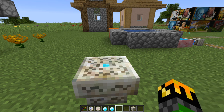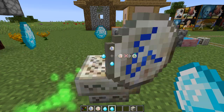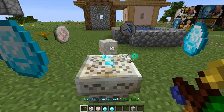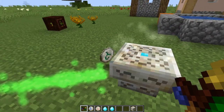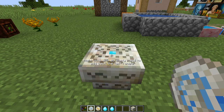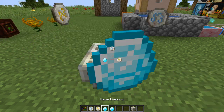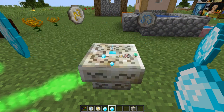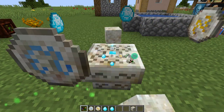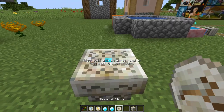The rune of greed is made with one rune of water, one rune of spring, and two mana diamonds. Living rock and shift right click with your wand of the forest, and this will give you your rune of greed. The rune of sloth is made with one rune of air, one rune of autumn, and two mana diamonds. Living rock and shift right click, and now you have your rune of sloth.